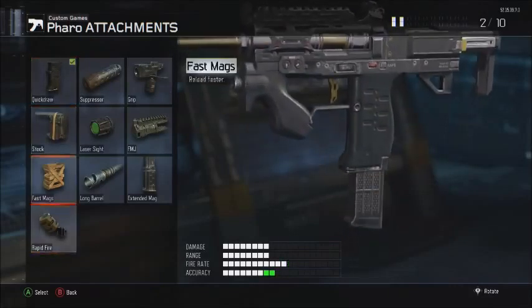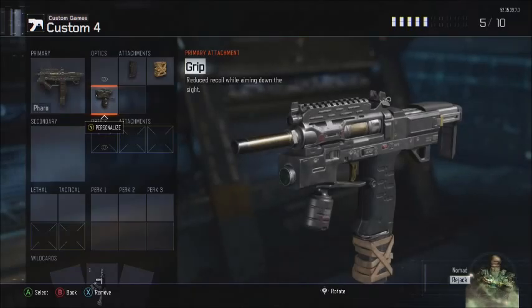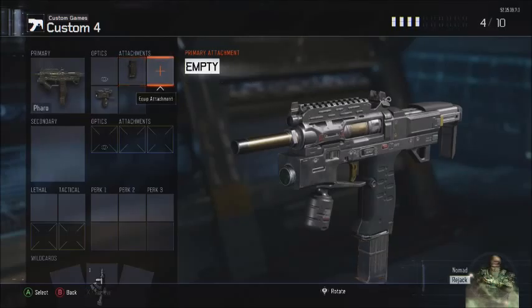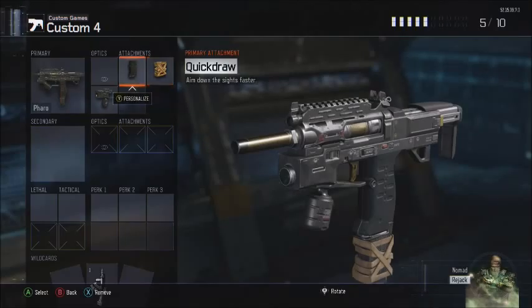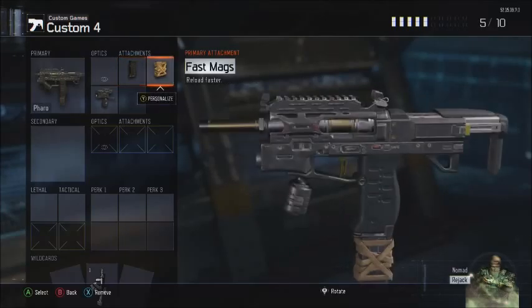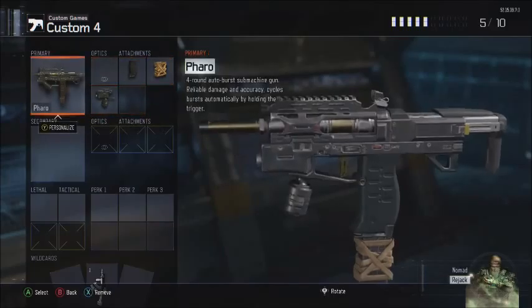So Quick Draw right there — you guys can put on Fast Mags or standard mags. This gun actually takes a while to reload, so I like Fast Mags because it has quite a lot of bullets in it. I use Quick Draw for pretty much every single gun in the game because it's the most important attachment. Fast Mags lets us reload and kill more enemies as quick as we can, and Grip because this gun does have a bit of recoil.